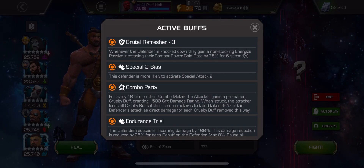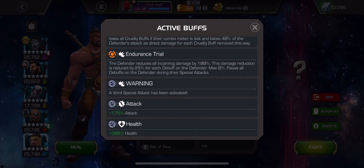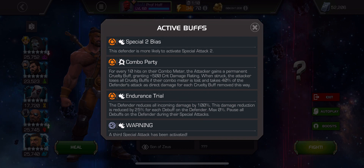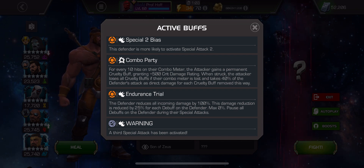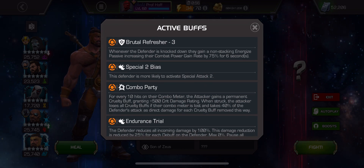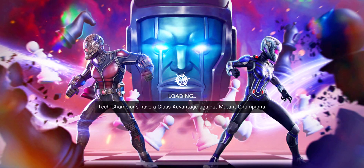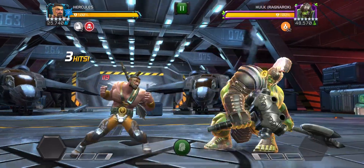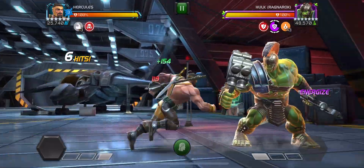Same nodes — combo party, endurance trial. The defender reduces all incoming damage by 100%; this damage reduction is reduced by 25% for each debuff on the defender, max 0%, and all debuffs are paused during their special attacks. For every 10 hits on the combo meter, the attacker gains a permanent cruelty buff. When struck, the attacker loses all cruelty buffs, the combo meter is lost, and takes 40% of the defender's attack as direct damage. And then brutal refresher — whenever the defender is knocked down, they gain a non-stacking energized passive. This looks like it could be tough. Gladiator Hulk. So I'm going to try to get that armor break on him, and that should allow me to do damage — and it does, because it is indeed a debuff.